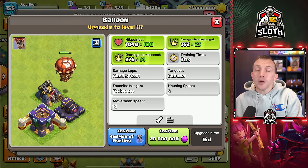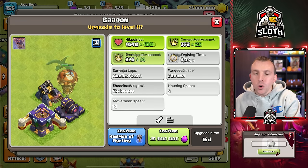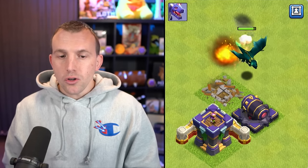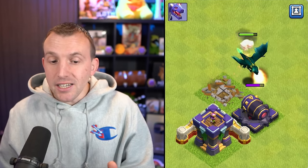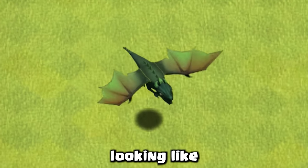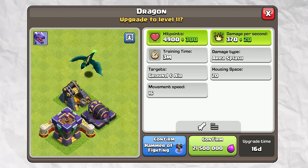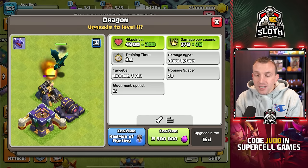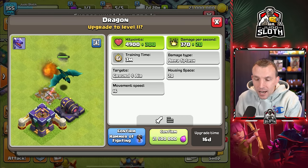There are numerous Dragon levels for air attackers. The regular Dragon, with its green nature theme — despite it looking like the level 1 Dragon — gets an extra 300 hit points and 20 DPS.